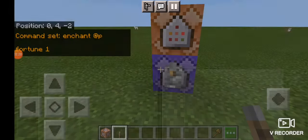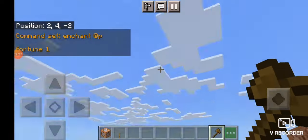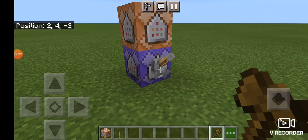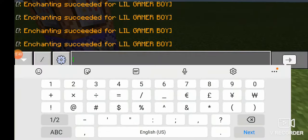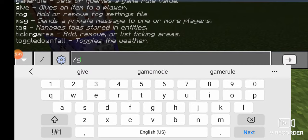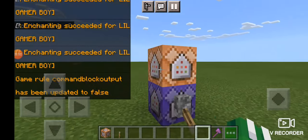We totally forgot — what we're doing is getting an auto build axe. It's not technically like world edit, but it's auto building. Flick that and you'll see all this jaggedy stuff in there, so you're going to write slash gamerule commandBlockOutput false to get rid of all that stuff.